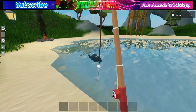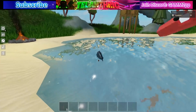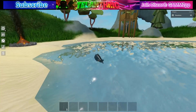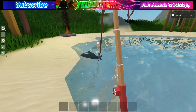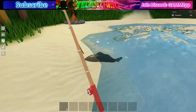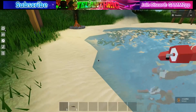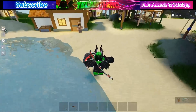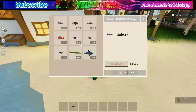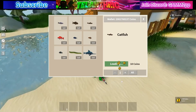It took a while to get the fish on the rod — I couldn't quite figure out the aiming. But we finally got it: a catfish, which sells for 10 coins. That's how fishing works.